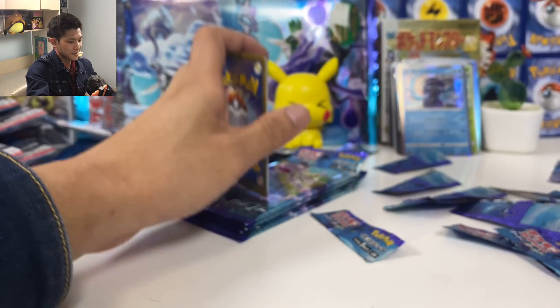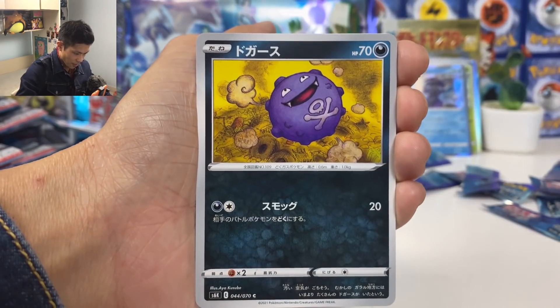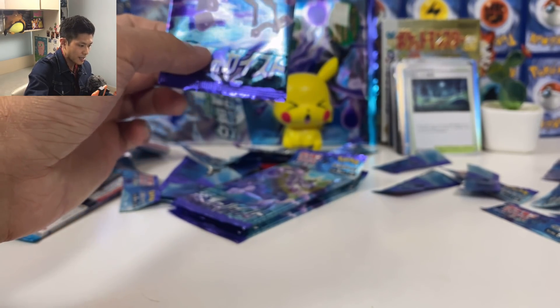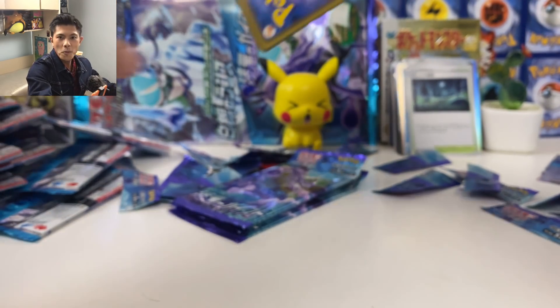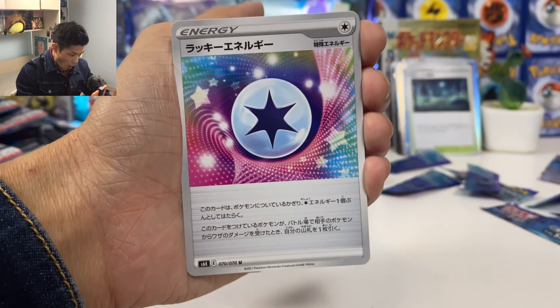Five more packs. Have we pulled all the common cards yet? Koffing, Love Disc, Cledion. We got another stadium card. Let's finish this with something good — maybe one more, our final V card. Lucky Energy — if your opponent attacks you with this energy attached, draw one card.